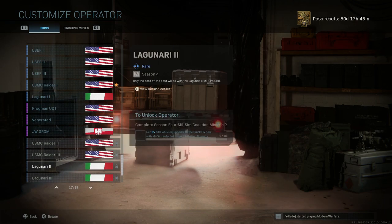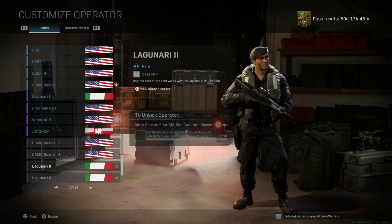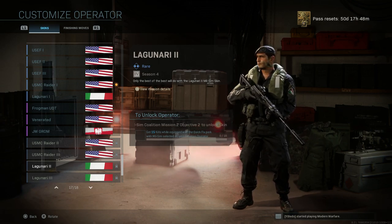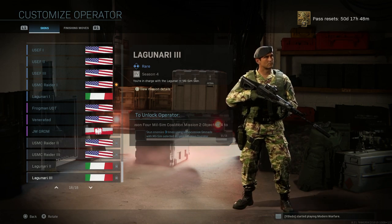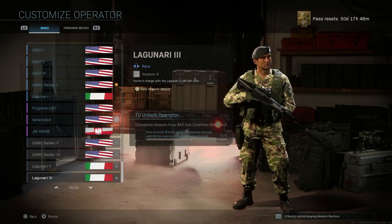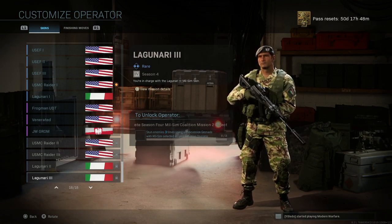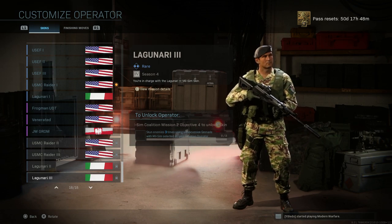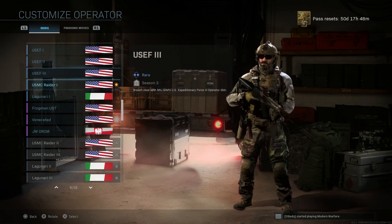For the Italian Legionnaire, the base skin is first. The second unlock — which I think is really cool, basically all black — requires 15 kills while equipped with the Quick Fix perk with a milsim operator selected for coalition. The third skin is pretty cool but very bright; I wouldn't recommend it in Warzone since you'll stand out. It's unlocked by stunning three enemies using concussion grenades with the milsim operator selected.